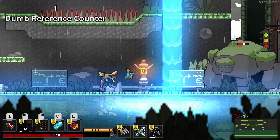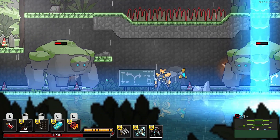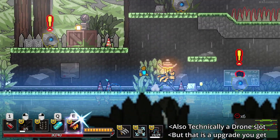You have 6 item slots to equip with your mech: a melee weapon, a ranged weapon, a gadget slot, an ultimate power slot, an enhancement slot, and a dodge power slot. You fill these slots up with weapons you find across the biomes.